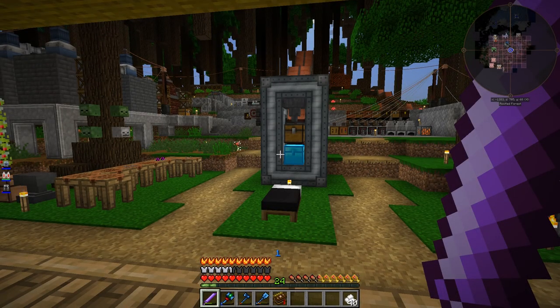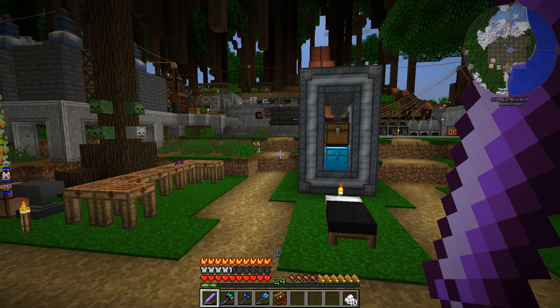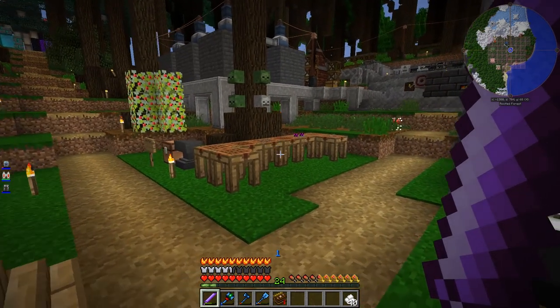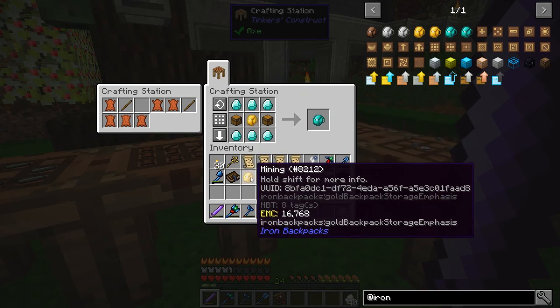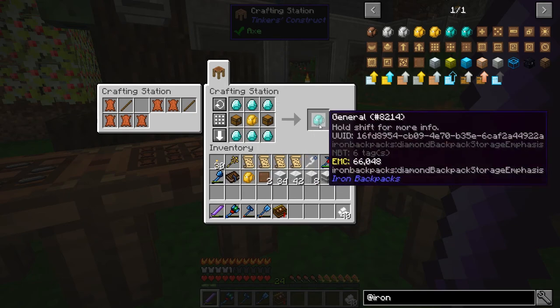Welcome back to Nuts and Bolts Torqued. In this episode, I want to delve deeper into Astral Sorcery, and I'm pretty sure I will get to the point where I can get the uninspected mineral. That's my goal anyway. But before that, I want to do a couple quick things. One thing I want to do is upgrade my backpack — just my normal backpack. There's no reason to upgrade my mining backpack, it never gets too full, but my general backpack is very, very full. So I'm going to upgrade it from gold to diamond.